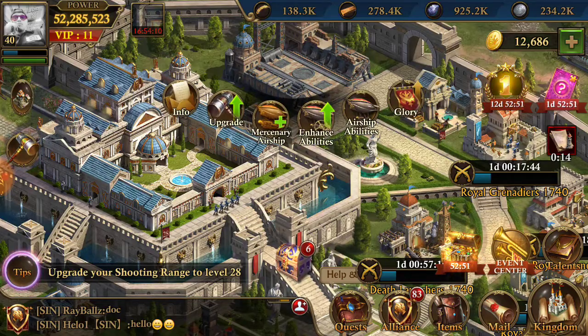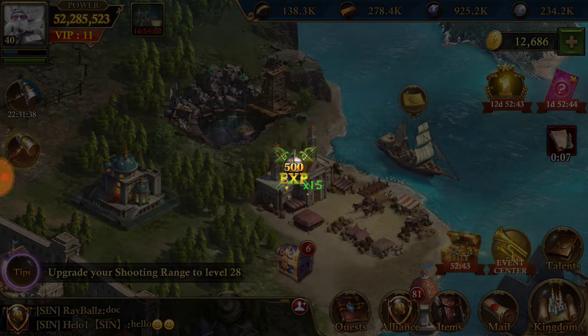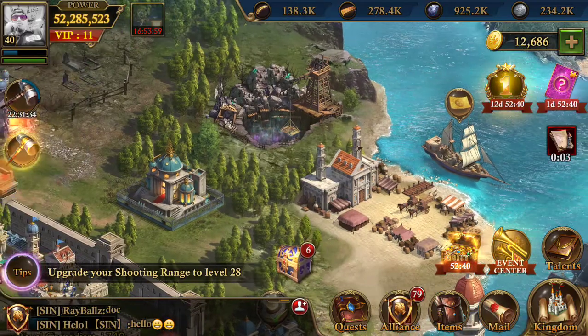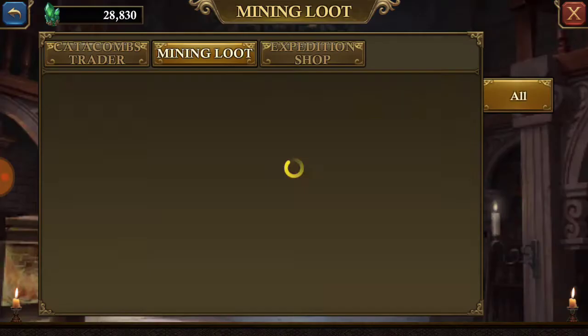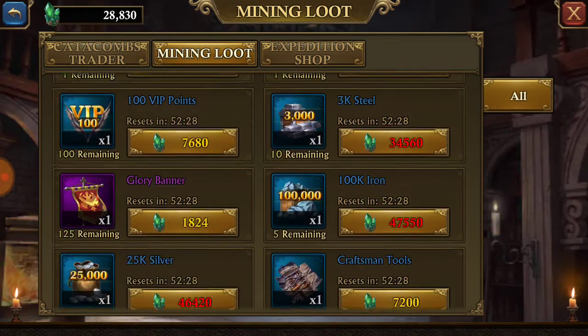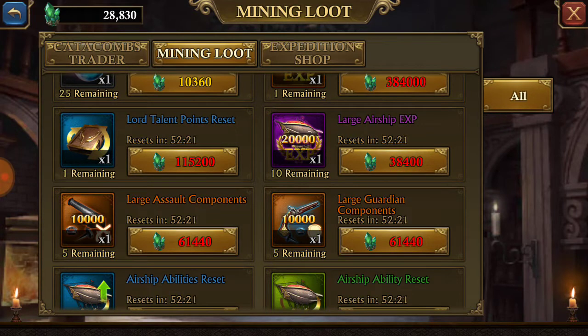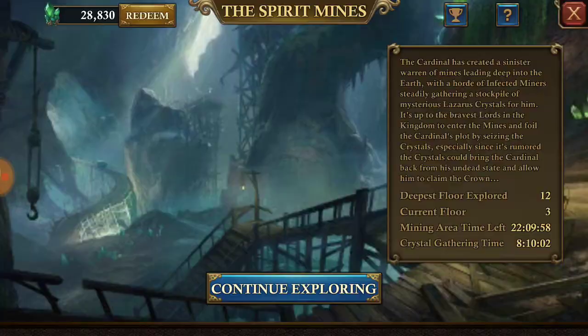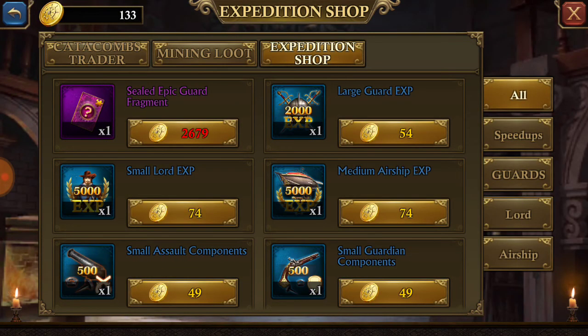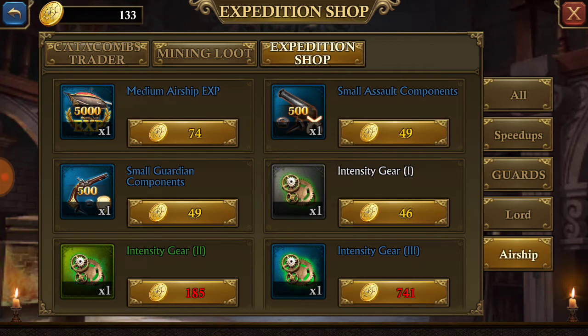Your airship level needs to be leveled up as much as possible. For airship XP, go to the Spirit Mines — I'm on a really low level of the mines right now because I have no troops, but you can get your airship XP and your guardian components there. You can also get airship XP and component gears from here as well. Combining gears is really slow and tedious and not worth a whole lot of time.